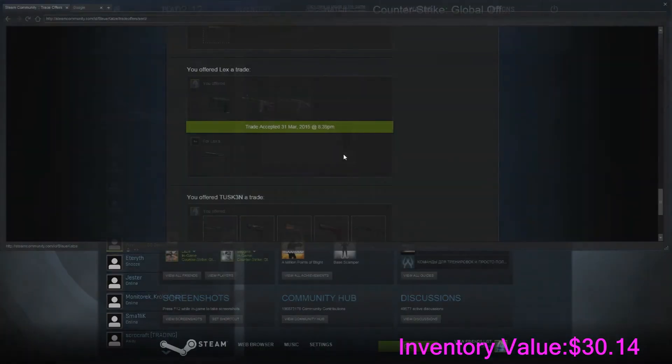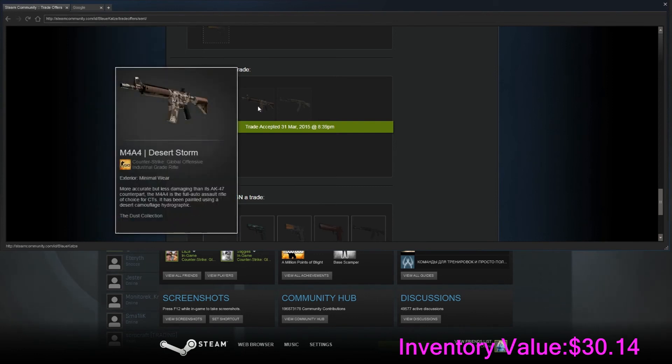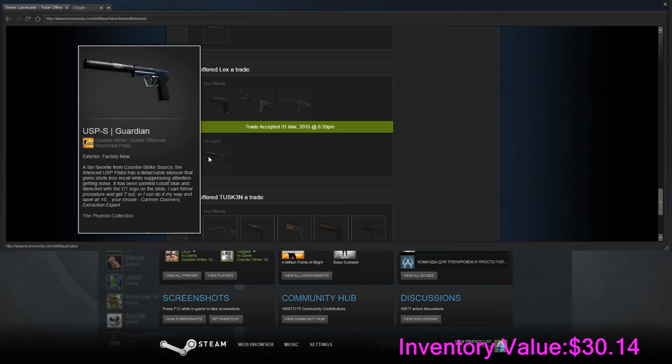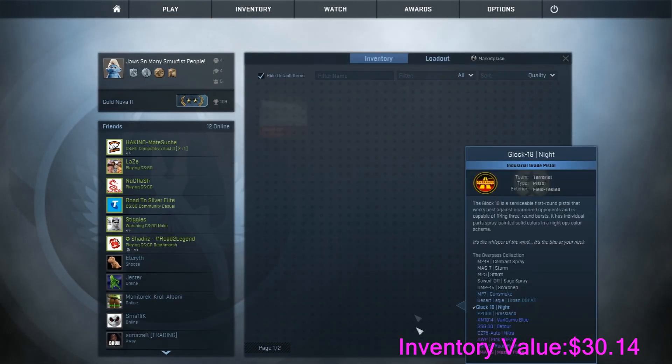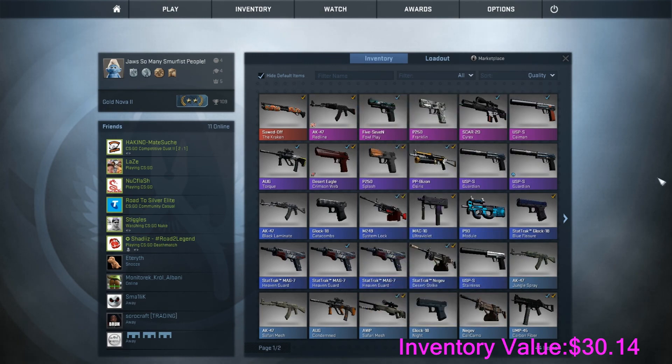I have a USB Guardian. I swapped it for a P2000 Pulse, a M4 Desert Storm Minimal Wear, and an AK Safari Mesh. I overpaid about 5 cents, but I could probably sell this for $1.10 anyway. So that's a break even — just upgrading more skins into better skins, and upgrade those better skins into better, trying to get this big item near the end.